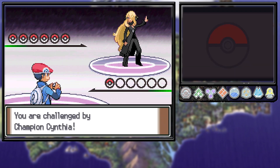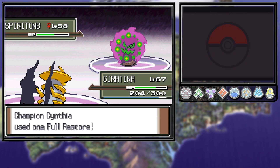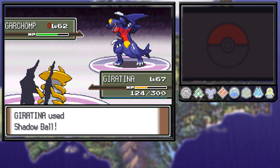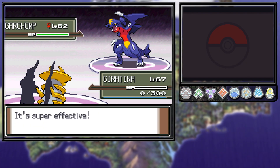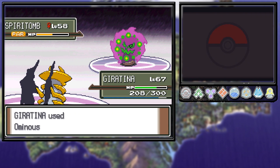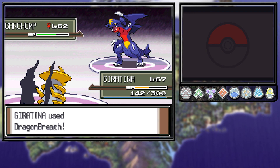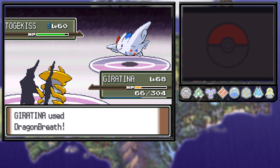Finally, the last battle — Cynthia. She starts with Spiritomb, which does 100 HP to me every hit. We almost take her down but she uses a full restore, then takes me to 124 HP before we finally take her down. Her Garchomp comes out and is faster than me, but misses Dragon Rush. I used the wrong move and she beat me — reset. Garchomp is super fast and we need to hit her twice. Our best bet was to Dragon Breath Spiritomb and paralyze it, spam Ominous Wind and get a boost. We do get the boost — taking 50% less damage and dealing 50% more. We outspeed Garchomp and one-shot her. We take out Lucario with Earth Power, Milotic with two Dragon Breaths, tank Roserade's attack and take her out, and use two Dragon Breaths to beat Togekiss and win the challenge.